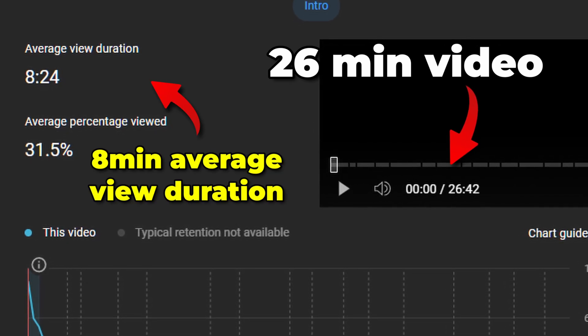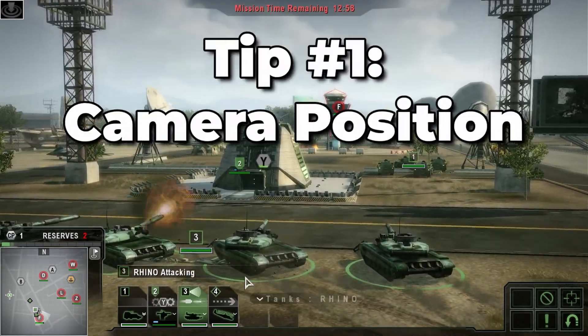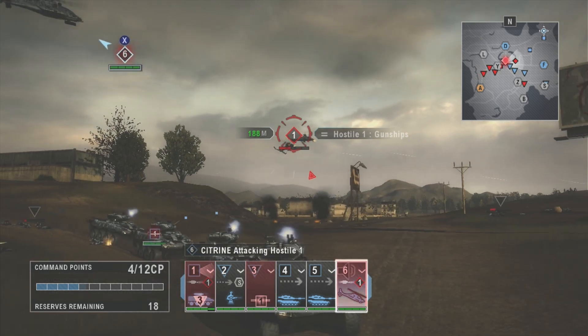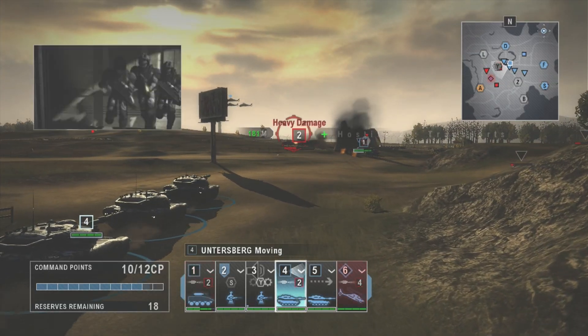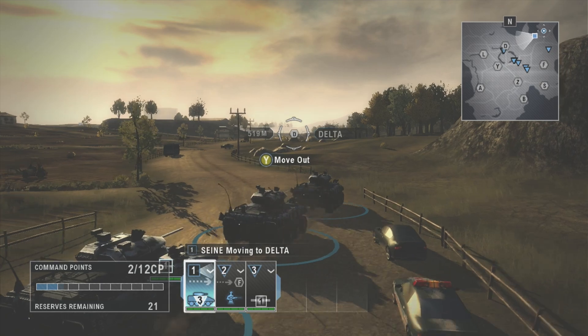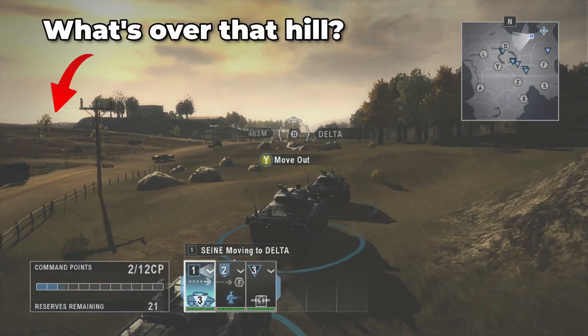The first tip is the camera position. The default camera for End War is incredibly cinematic. It's a selling point, and it's one of the best features of the game. There's so much detail to be seen, and it's incredible to be that close to the action. Unfortunately, that default camera setting is also holding you back from being your best self. The camera being that close to your units really limits the amount of the battlefield that you're able to see.